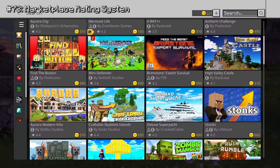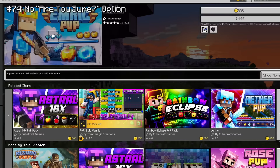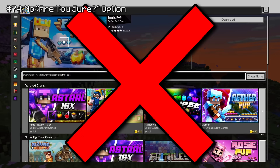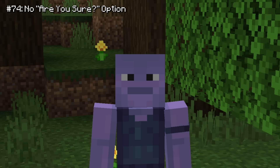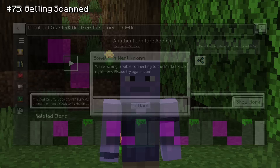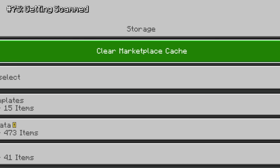Now let's say you want to purchase something on the marketplace. Before you do, make extra sure it's the correct thing. Because once you've clicked that purchase button, your precious mine coins are gone forever — there's no 'are you sure' option, it just instantly spends it. And once you have bought something, there's still a chance the game will bug and you won't be able to download the thing you just paid for. I've gotten this bug so many times, and I only recently learned you need to click a button in your settings to fix it.